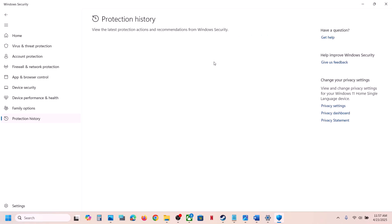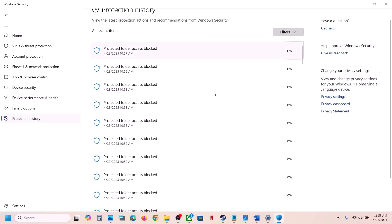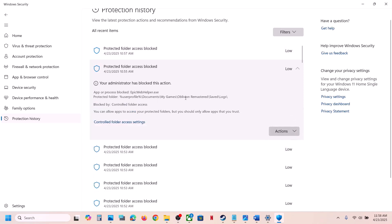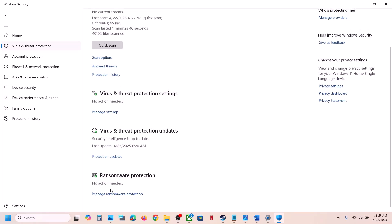Here you will see a list of blocked files. Find the latest one related to the game, click the down arrow, then click Actions and select Allow on Device. Similarly, if the game exe file is blocked here, click Action and allow it.